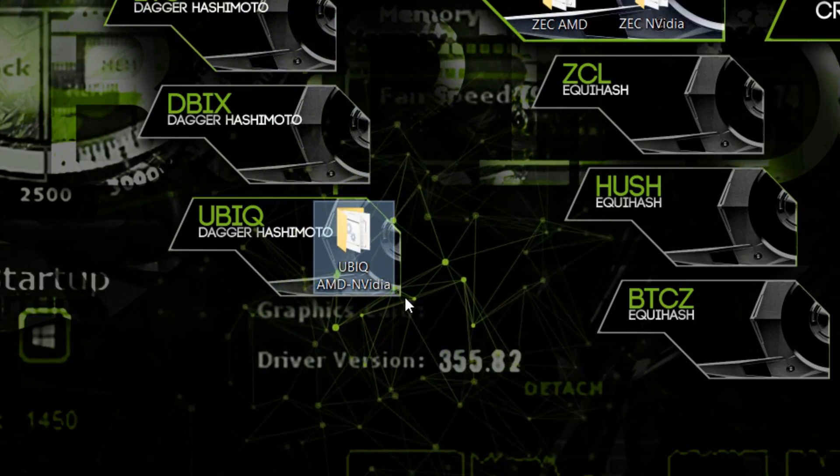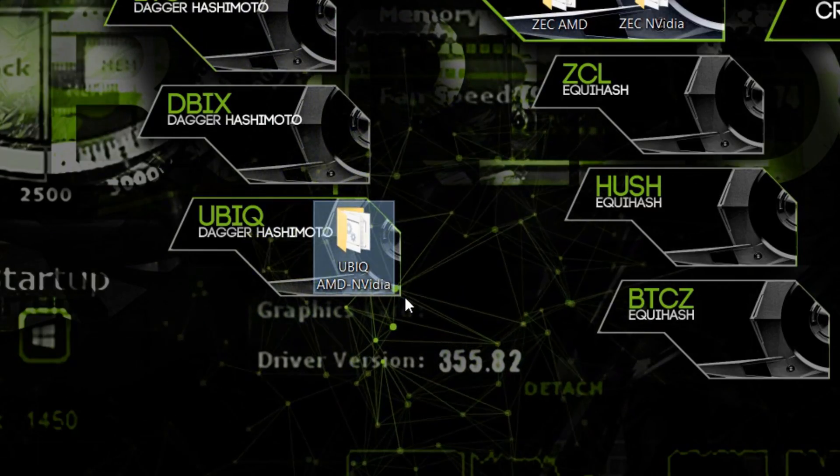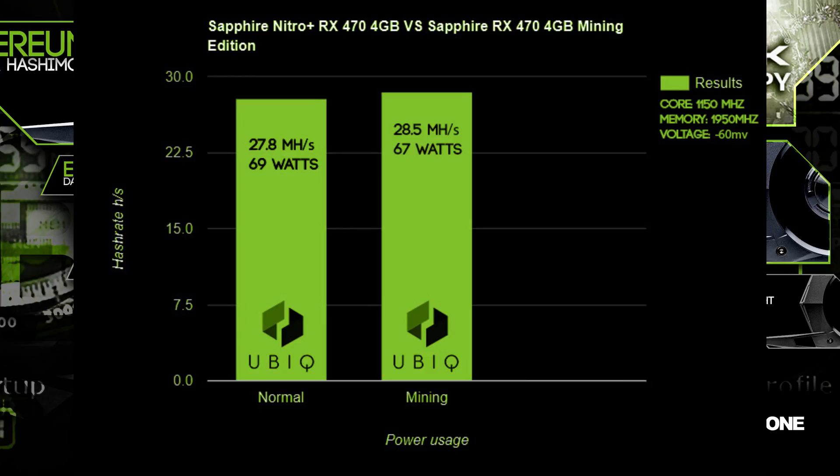Next up was Ubiq, and it performed pretty well on both cards. The regular card performed 27.8 MH/s using only 69 watts. The Mining Edition did a little bit better with 28.5 MH/s at 67 watts. Why this happens I have no idea, but it seems to be mining pretty well on Ubiq.